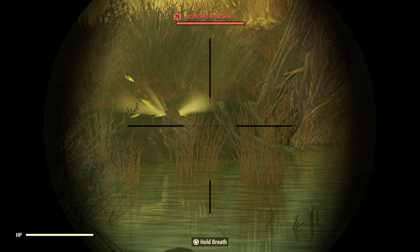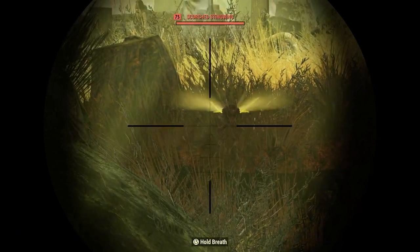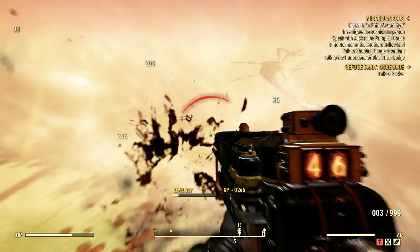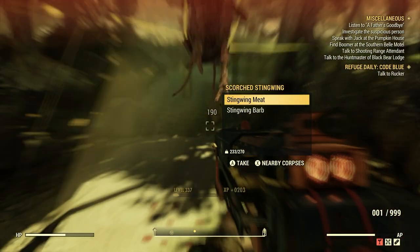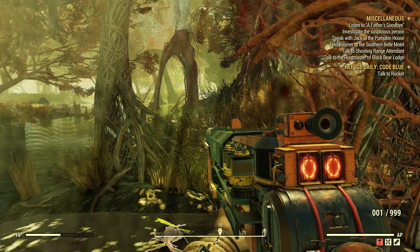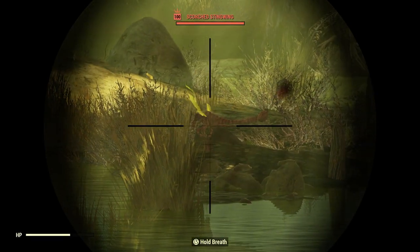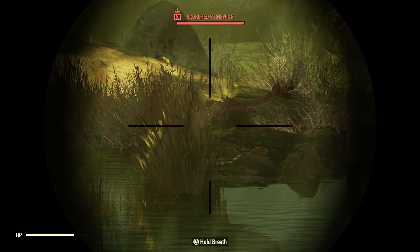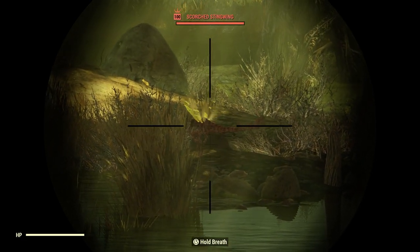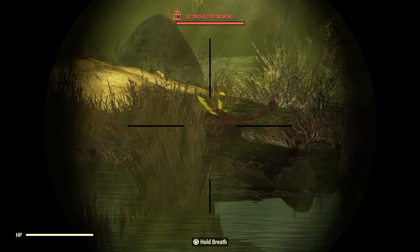There's one right there. Now don't get Stingwings confused — and there's one right there. They came to me, I didn't have to go to them. But as I was saying, don't get Stingwings confused with Blood Bugs. Blood Bugs look exactly the same as Stingwings. Blood Bugs are found more commonly around the wasteland than Stingwings.